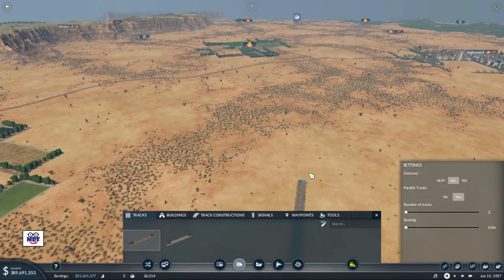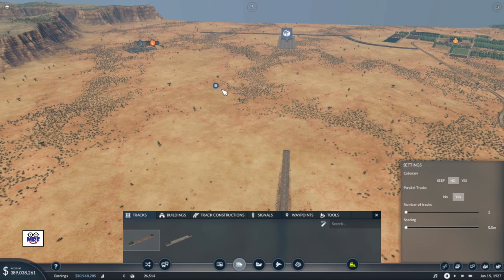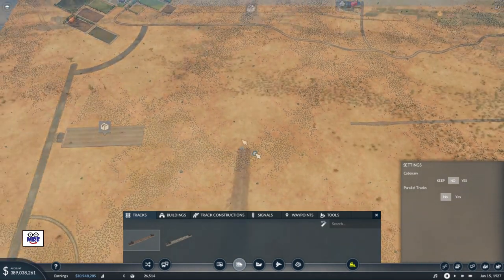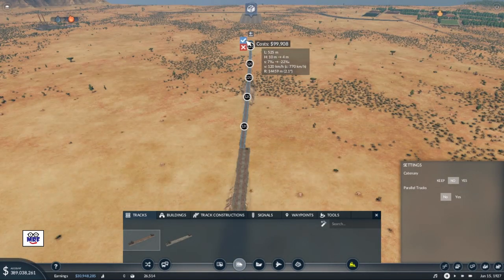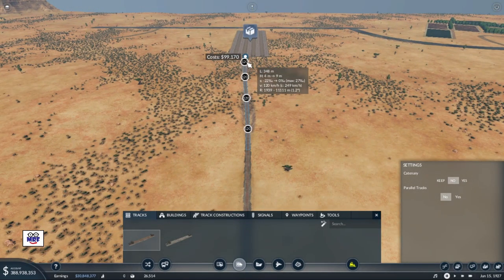As we get closer to our freight hub, the question is what tracks should we connect up to? I don't think it really matters at this point — we can always change it later. For argument's sake, we can just connect up in the middle somewhere. At this point I'll go back to a single track and aim for a connection somewhere in the middle — something like that — and we'll make that connection.